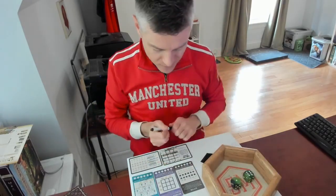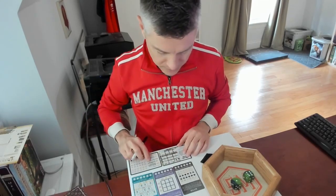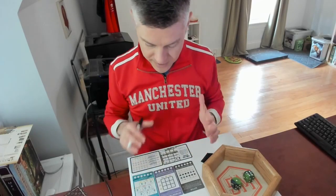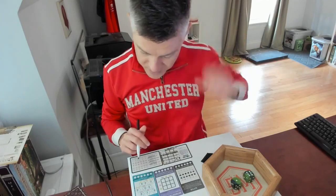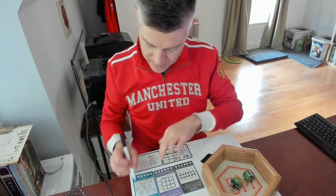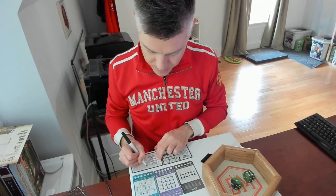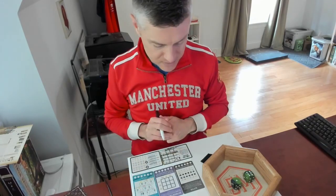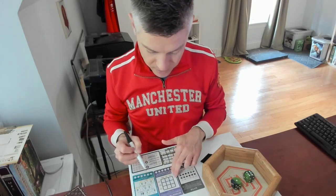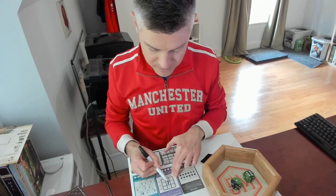We start out with a six and a one. It's a little early for Scythe, so I might hold off on that. Six or a one work fine in Libertalia and Between Two Cities — the one is probably better for Libertalia. So let's put the one right here; I gain a pumpkin and a heart. And let's put the six right in the middle — I generally go for the middle number in Between Two Cities and I'll continue that pattern.